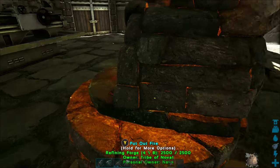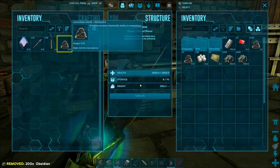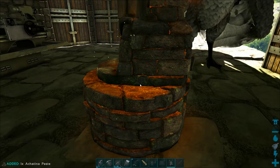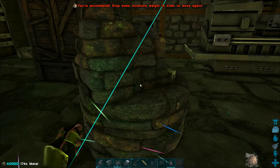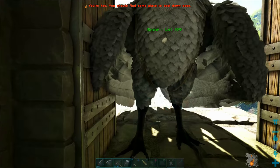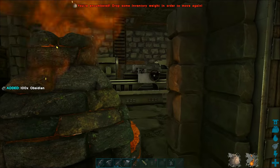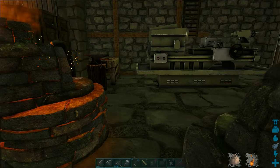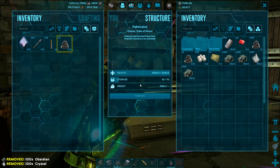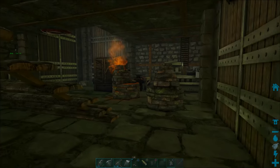I'm going to load up this other forge and get both forges smelting at the same time. I'm also really close to the fabricator, so I can toss stuff straight over there. Also, I tamed a snail a couple of episodes ago, and he has been constantly producing achatina paste, which is a substitute for cementing paste. We're going to use it to make the polymer we need for the air conditioner, using the obsidian we picked up and the snail paste. We've got over a hundred cementing paste already, all from the snail.